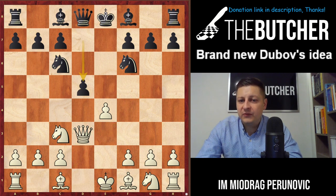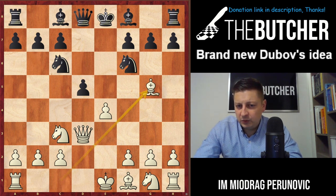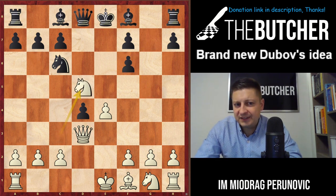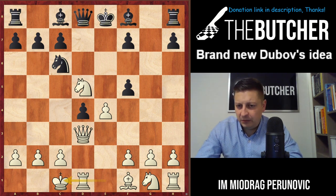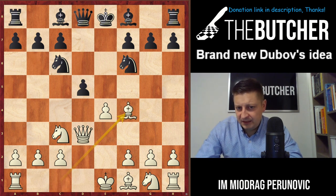Instead of fifth move Be7, Black can go with d5 — one of the most challenging moves. I want to show you two approaches. Mamedyarov played Bg5 in one game, and after d4 Nd5, but I'd like to show you Bf6, Ne5, f5, castles — reminds me of those crazy Sveshnikov Sicilian positions. You can play this double-edged type of game, pretty open king for Black, although my vote goes to Bf4 — that's the engine's strongest move.